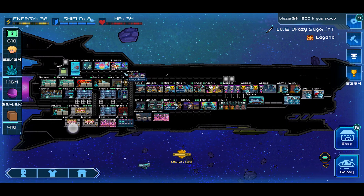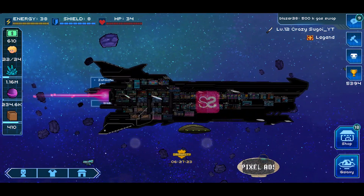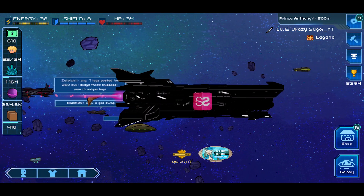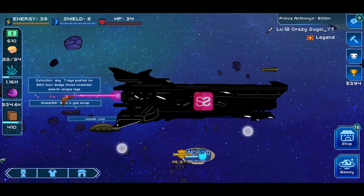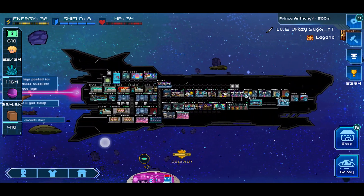Let me go ahead and outline a few criteria that you're definitely going to need to progress this. Now, I'm already a level 12 maximum ship, so a lot of the options that I have unlocked you will not, depending on your level. To get access to these, you're just going to have to progress over time and upgrade the necessary rooms, which I will outline shortly.